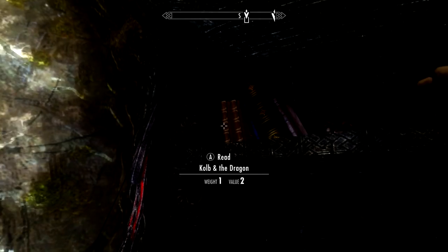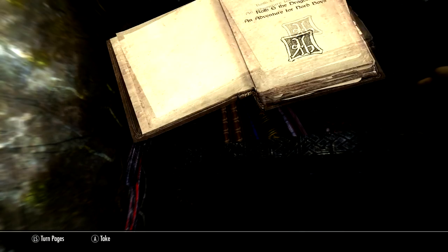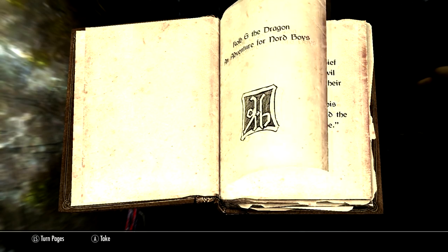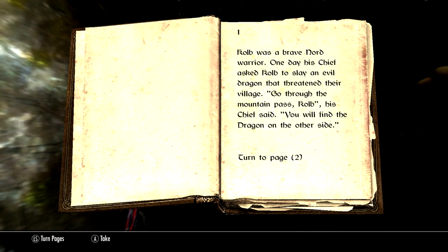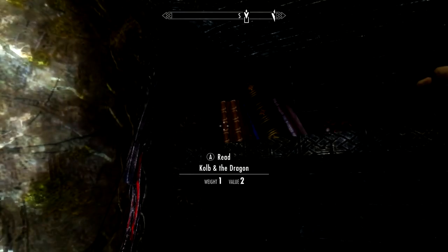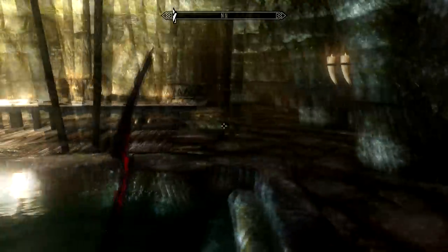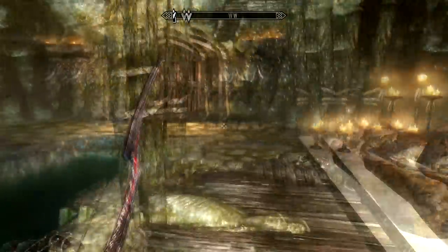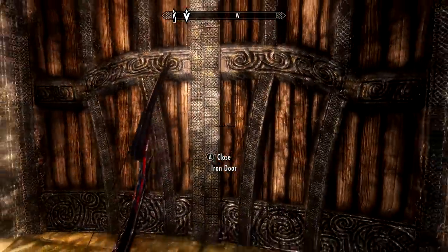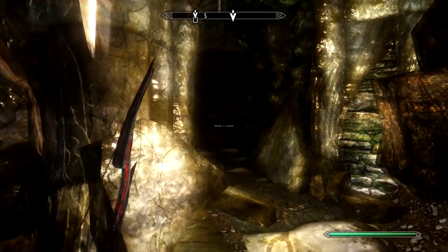I'm looking for a certain book that I know is here. Ah — Corb and the Dragon. Now you have to read this book guys. This book is basically a choose your own adventure book. You read each paragraph and then it says turn to page two and there might be a choice, like 'do you want to climb down or visit the tavern' and then you turn to whatever page that is. You go through the whole book making choices and decisions. I actually tried to do a whole let's play series based on this concept — I'll leave a link in the description.